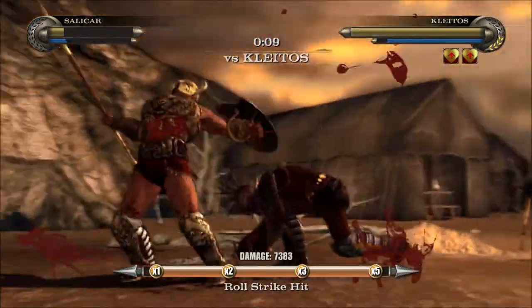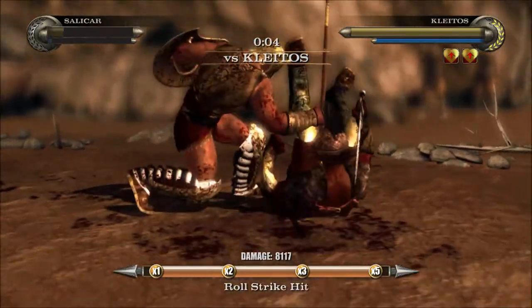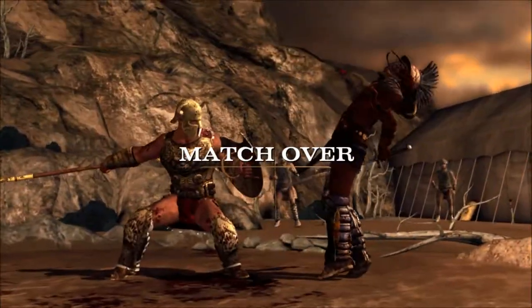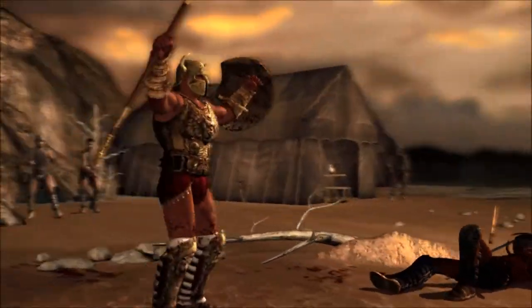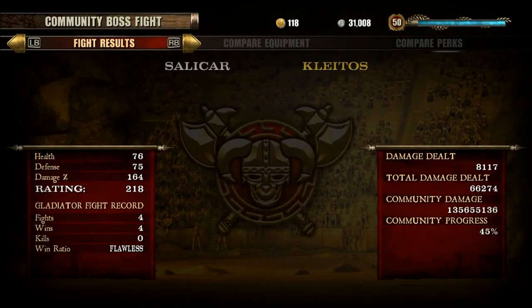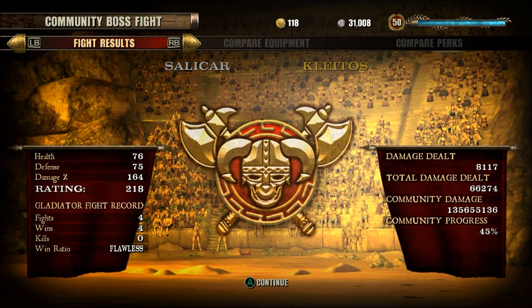Right here, just roll striking away — and even the guy I'm using isn't really that powerful, just a regular dude with no perks. He did get us right there, but we survived! We survived the match and inflicted some damage — you see the damage dealt plus the total damage dealt.